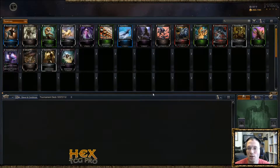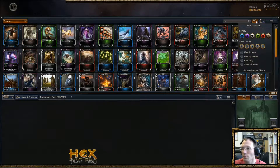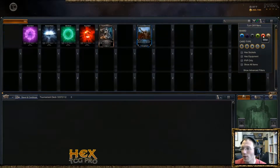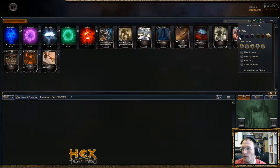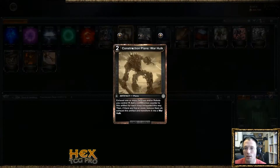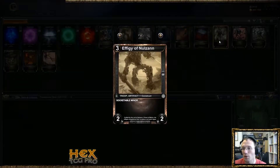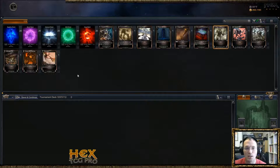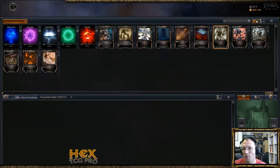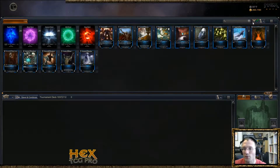We're starting out, here's our pool. Let's look at it one at a time, starting with our artifacts. We get a Chaos Key right off the bat, so that's probably an auto include. We also get Construction Plans War Hulk, which helps if we want to go Dwarves — looking pretty solid for Dwarves. We also get Effigy, Pterobot's pretty solid, Heavy War Bot, Infiltrator Bot — some pretty good stuff in artifacts.